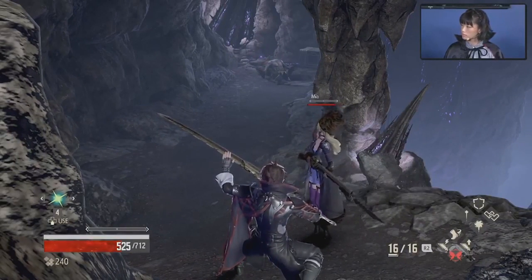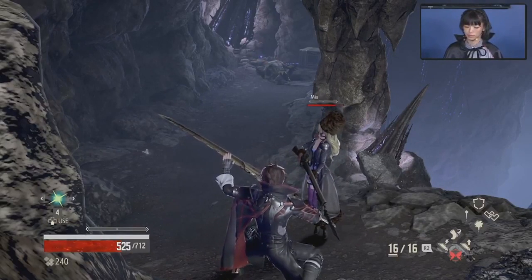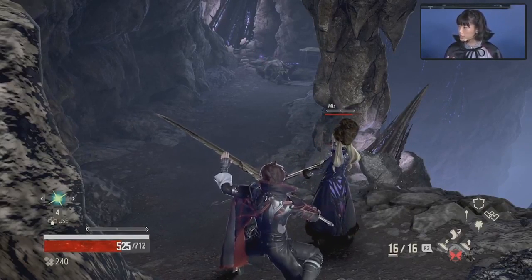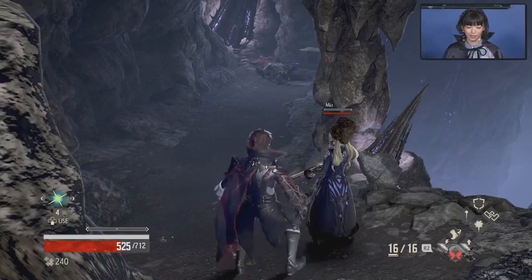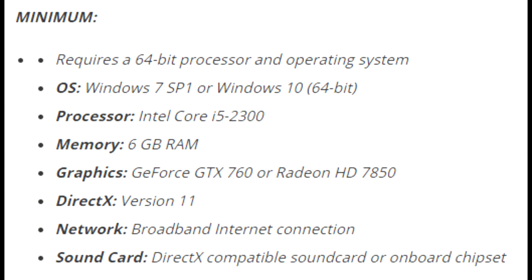Code Vein's system requirements are out right now. This game was actually supposed to release last year — September 23rd of 2018 — but it got delayed. On the minimum side of things, you're looking at an Intel Core i5-2300, which is a Sandy Bridge i5. At this point, Sandy Bridge i5s still being able to run games coming out in 2019 is pretty impressive. Six gigabytes of RAM is the minimum, which is kind of surprising since most games these days require at least eight gigabytes.